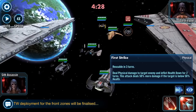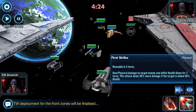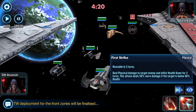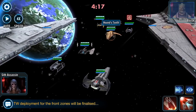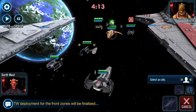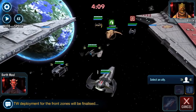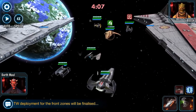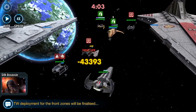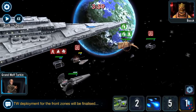Deal physical damage to target enemy and inflict health down for two turns. This attack deals 50% more damage if the target is below 50% health. Well, that ain't the case, is it? So let's just hammer at the Houndstooth. Oh, crap — that's a bad move by me. Cancel that. We'll just go straight in with the basic. Okay, so an absolute ton of damage immediately.